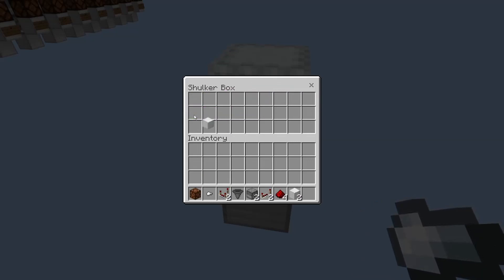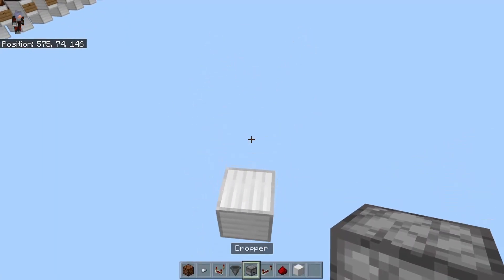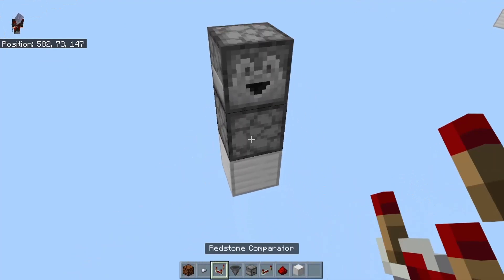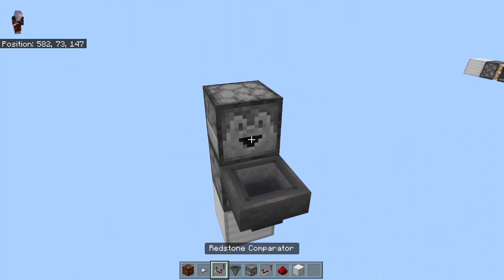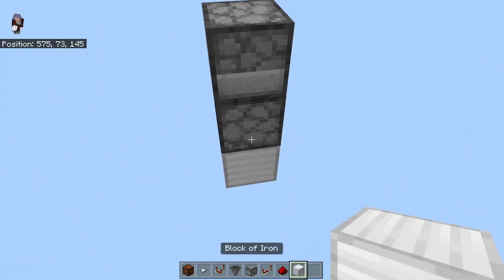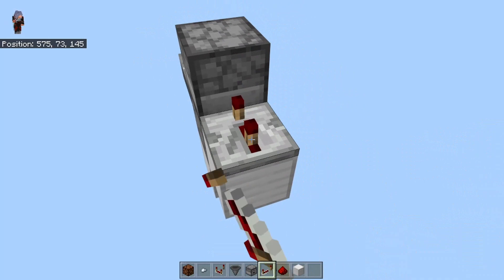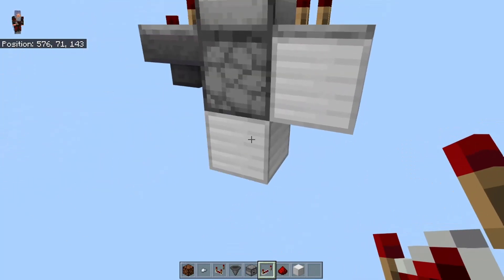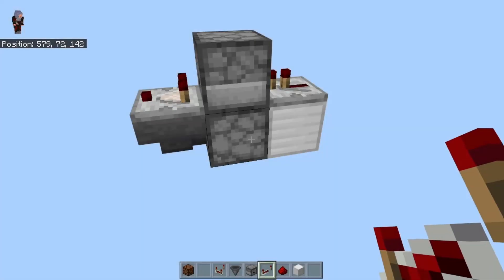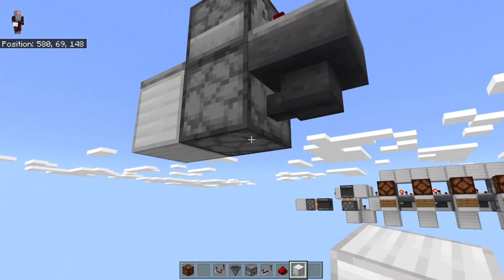What we need to do is take a dropper pointing up and a dropper going out, with a hopper into the side and a comparator on it. On the back side above the bottom dropper, right next to it, place a solid block and put a repeater — you can leave it on default. Throw a random item in here; this is the control circuit.